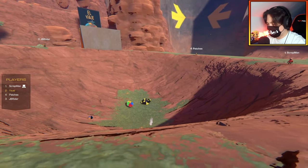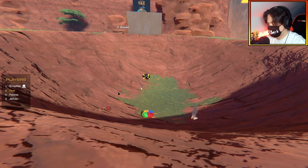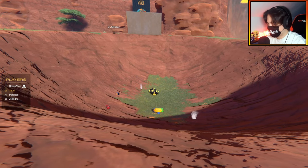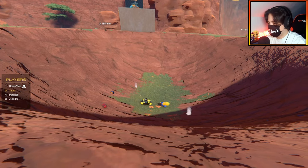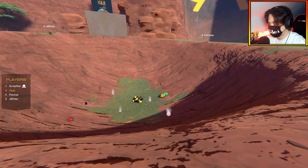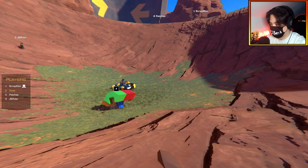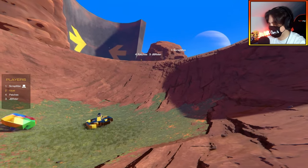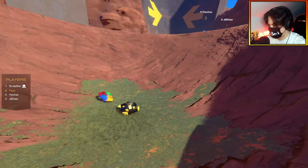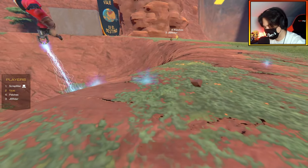One Beyblade turned upside down as if attempting a jump attack — somehow no damage. A piece is eventually lost. Patches' Beyblade actually works better upside down. Two pieces lost total. It's hard to call a winner for round one, so with clear losers but no definitive winner, the group splits the win — two players share the victory point.